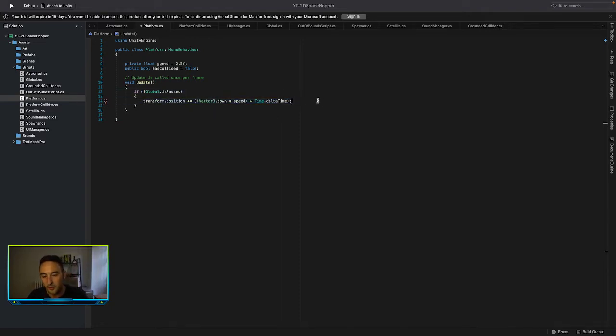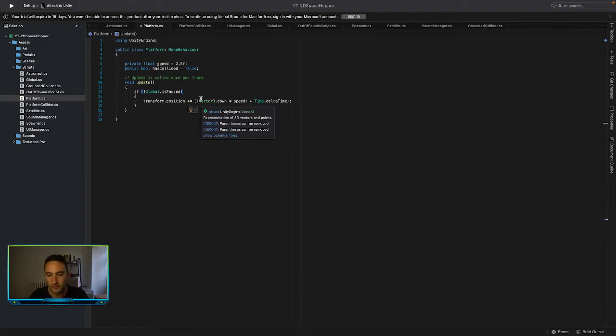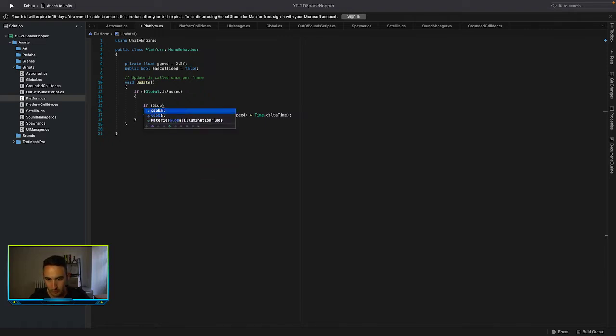If the game is paused, don't move them. So this is where we move them. What I want to do here is make a check to see if we have a global score. If the game is not paused, you want to move the platforms. So here we want to say: if global dot score is greater than or equal to - for now we'll say 20, just to see if it actually works - then the speed is going to multiply by two. We'll save that.